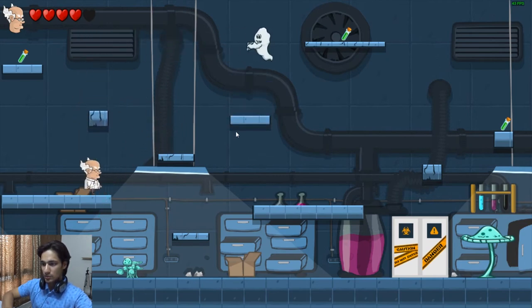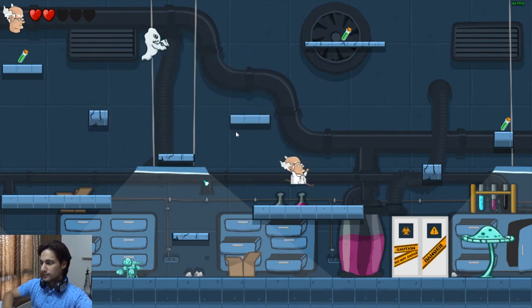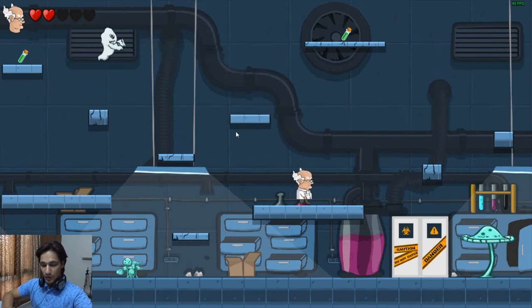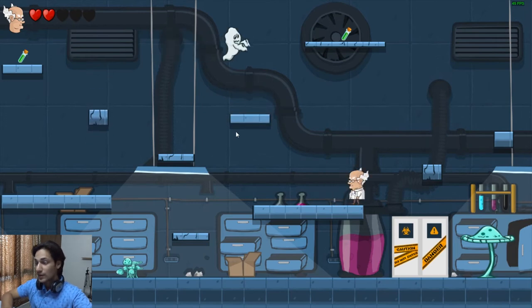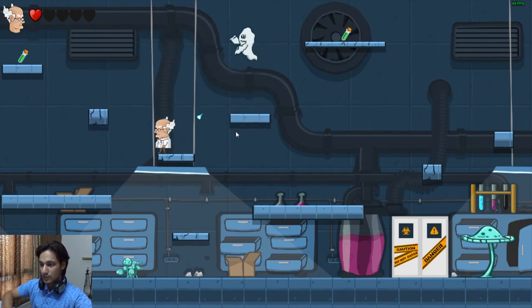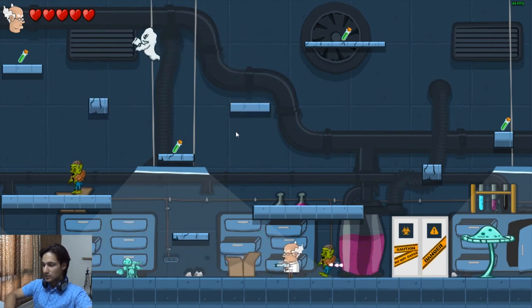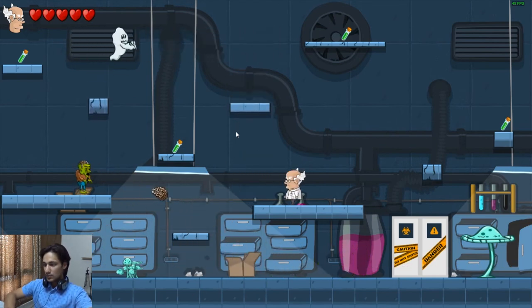Go away ghost. What am I supposed to do? He's killing me. This game is not going to end in 5 minutes the way I see it. Come on, jump! I died. Okay, I'll give it one last try.